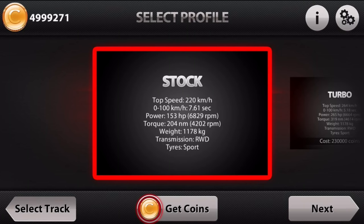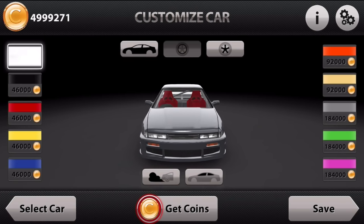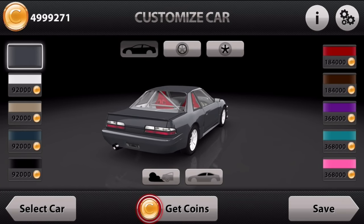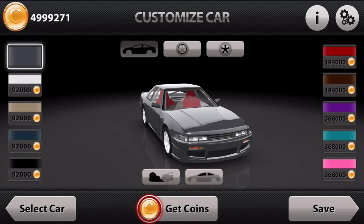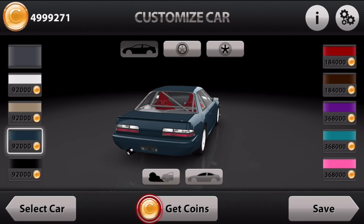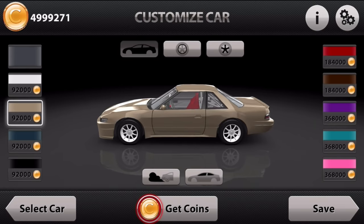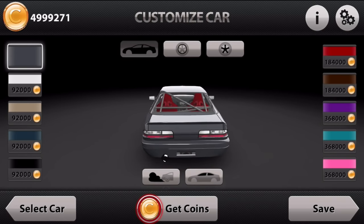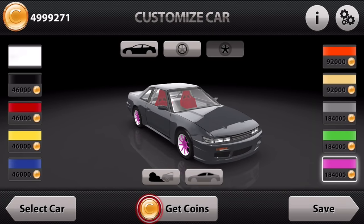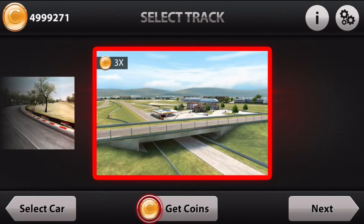We need to customize our car first! Last episode you guys let me know this is an Android game as well - this is both iOS and Android, ladies and gentlemen, so do not worry. Now look at how much money these paints are - oh my god, almost a hundred thousand dollars for one paint! I'd like to, but I'll stick with what I have. Pink rims? That's a hundred and eighty-four thousand dollars - no, that is not happening.